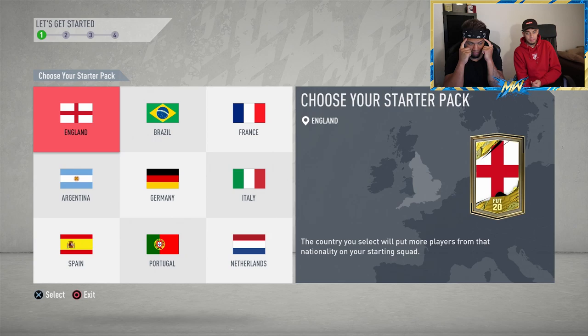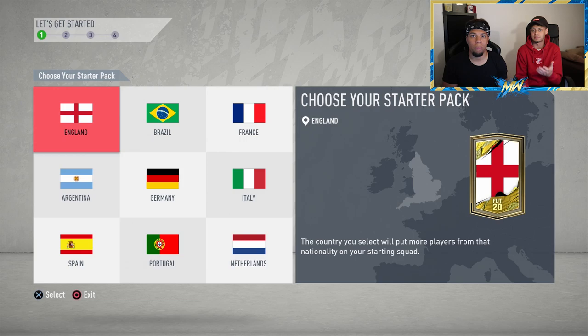This year we actually think it's better to go for England, because if you're a returning player you get some loan player packs with the likes of Jordan Sancho, Van Dijk, Harry Kane, and Vinicius Jr. Returning players get Van Dijk, Sancho, and Vinicius Jr confirmed for five to seven games. So we're going to go for England and we suggest you do too.